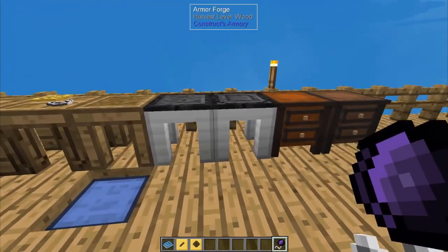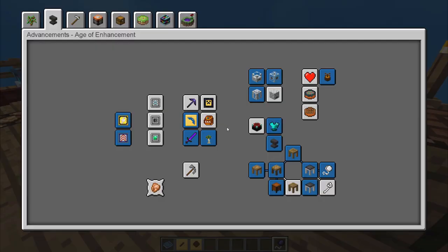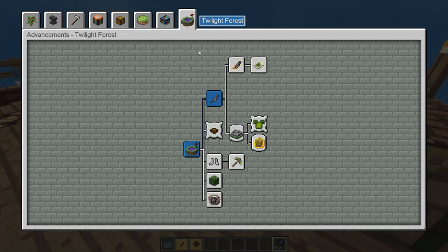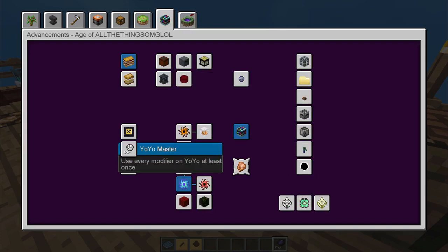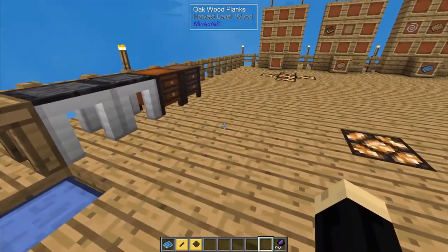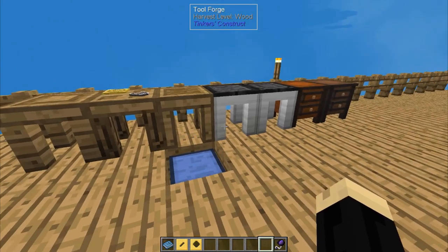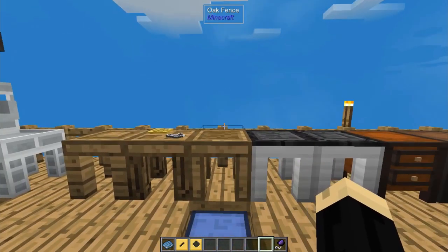Now that we have a yo-yo, that's going to give us the first advancement we talked about today — Yo-Yo Ma — for crafting a yo-yo in the tool forge. The next one is Yo-Yo Master: use every modifier on a yo-yo at least once. It's not very specific when it describes that — you do not have to put them all on the same yo-yo. You just need to put each of the modifiers on a yo-yo.